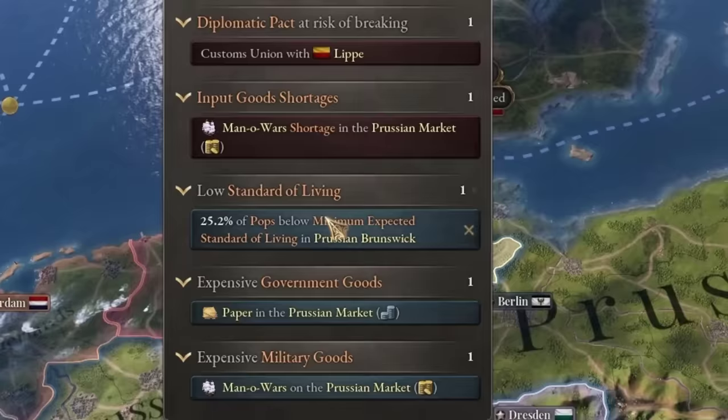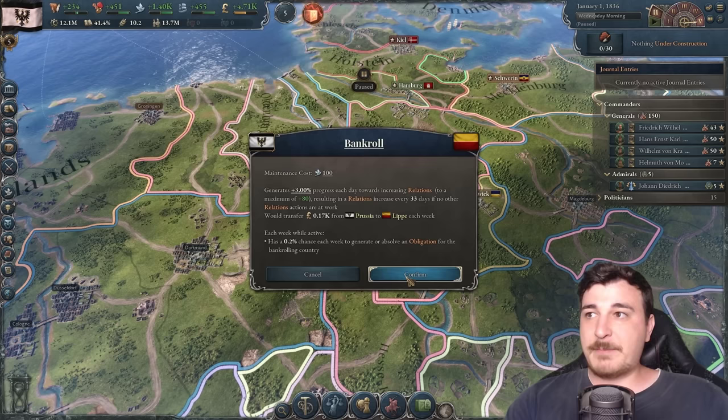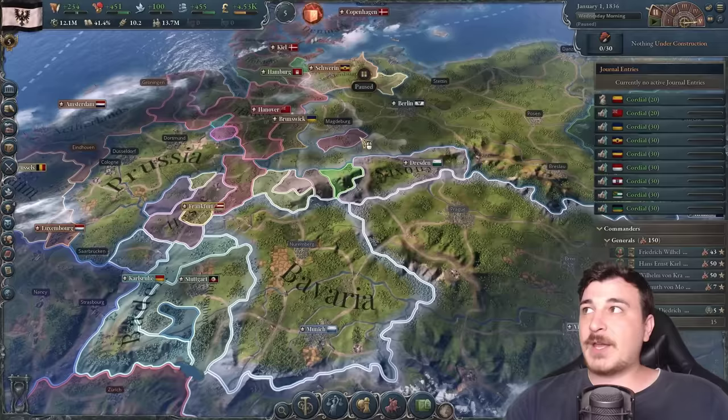We have a few issues in our country including no ship manufacturing and paper shortages, but we'll fix all of that. First thing we'll do is start a bankroll of Lippe and also start to improve relations with Hanover and essentially everybody else around.